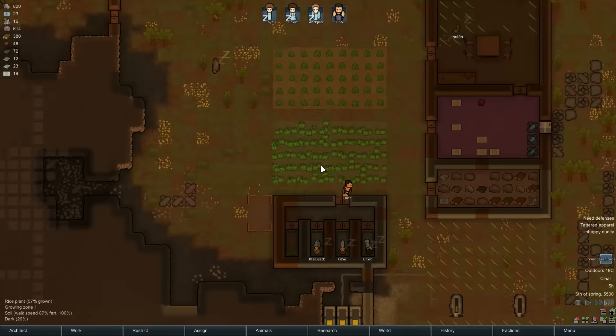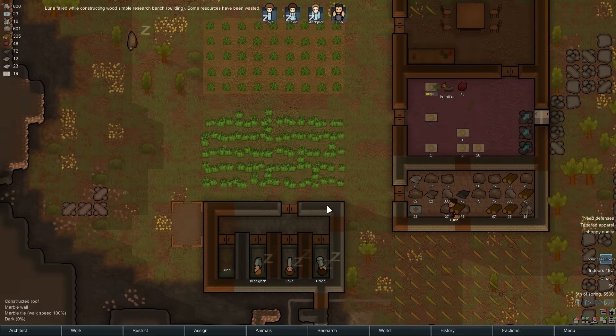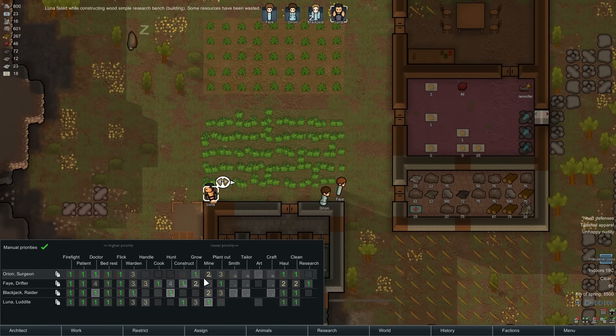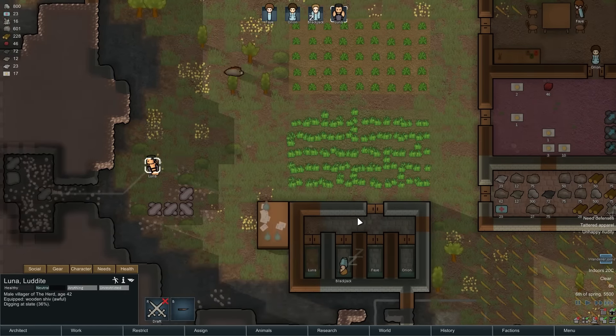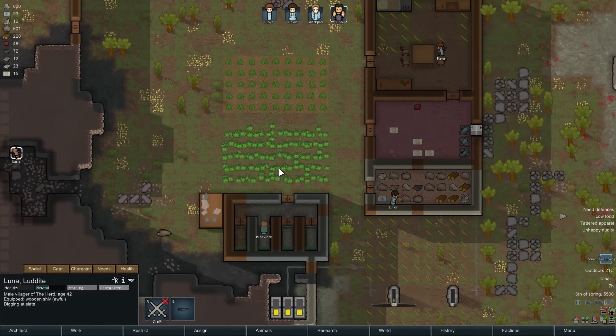Luna is going ahead and building most of the stuff we have at the moment, because no one else is awake. Luna, do you have a passion for construction? Yeah, you're not bad at it. You're not really who I would call my primary constructor, but you did get that done, so that'll do the job. You are also very good at mining, so you can just keep that going.